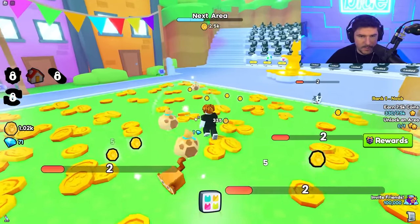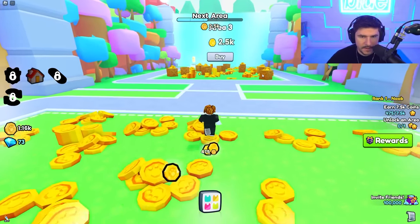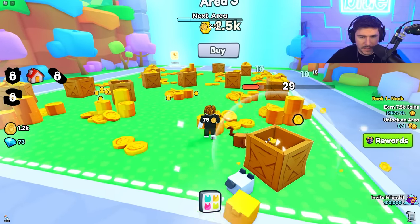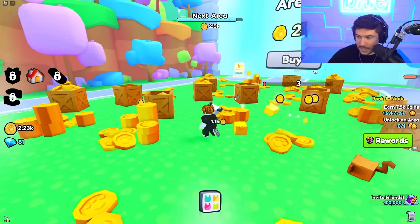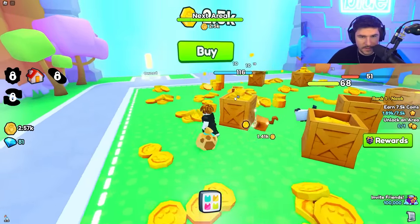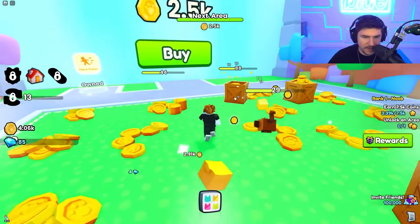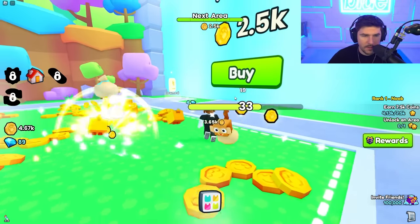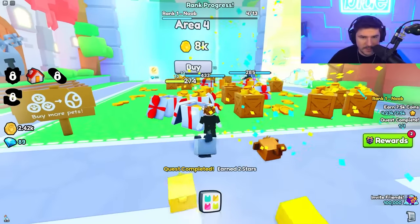We got two speed potions — they're not really that useful but I'll use them anyway to go a little faster. We need to go to the second area to get more bang for our buck. Let's go over here and start breaking these boxes — the pets breaking them will give us a lot more. As a new player you can just fly through this game. I've only been playing about four minutes and we're already going to area three.